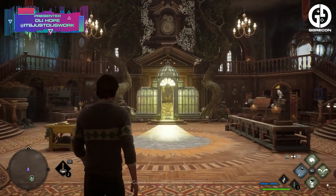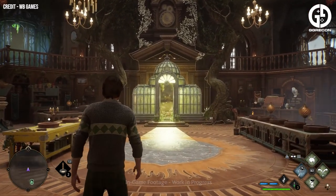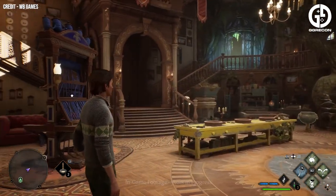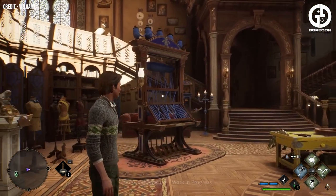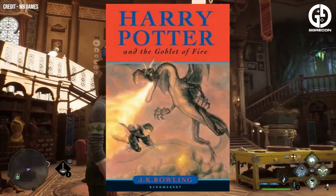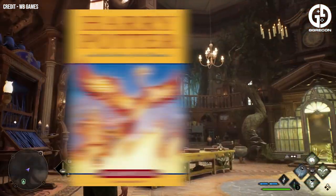The release of Hogwarts Legacy is fast approaching and we are slowly being bombarded with information about the game, which is looking absolutely massive. We got a deep dive into the Room of Requirement and got a sneaky peek at what is hidden inside. The room itself was first mentioned in the Goblet of Fire, but we never got to actually see it until the Order of the Phoenix.